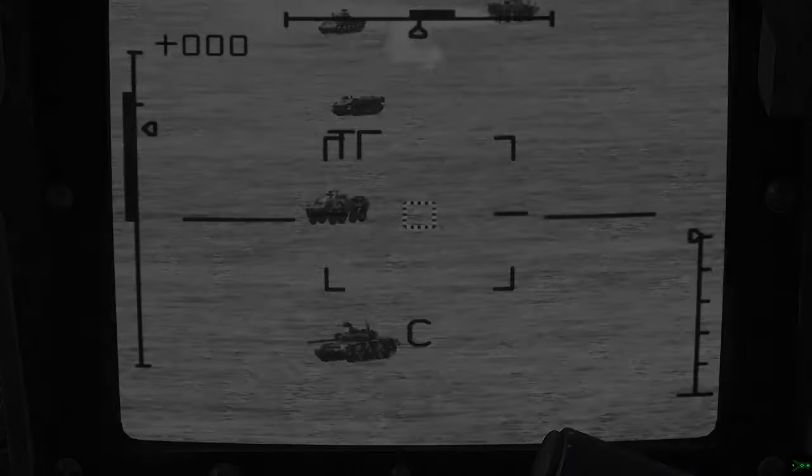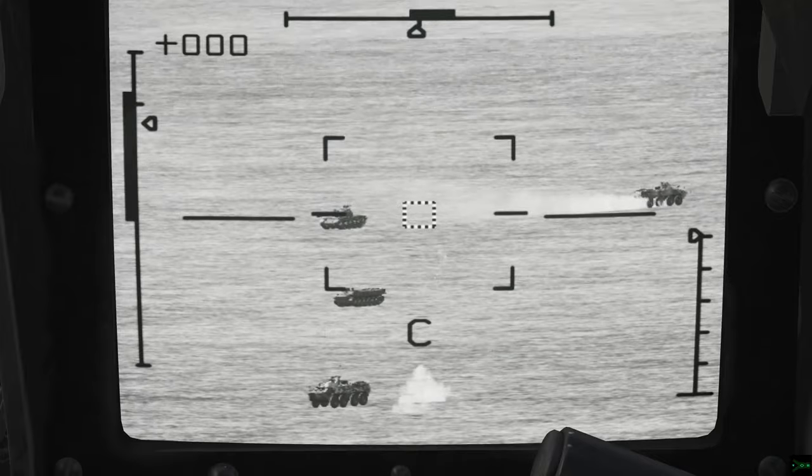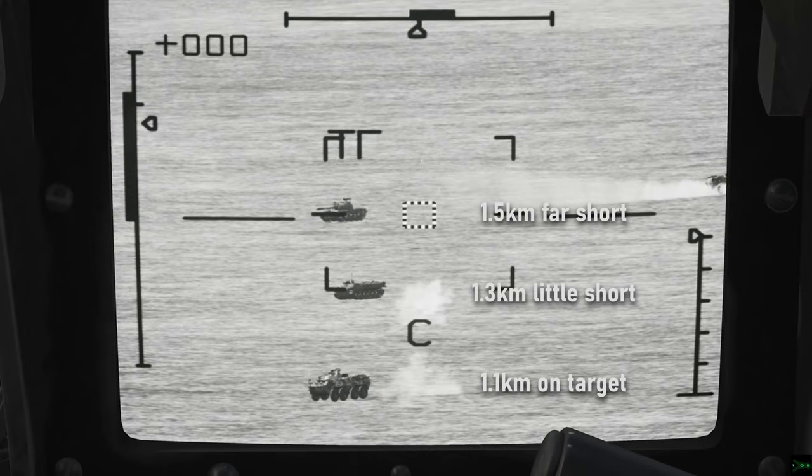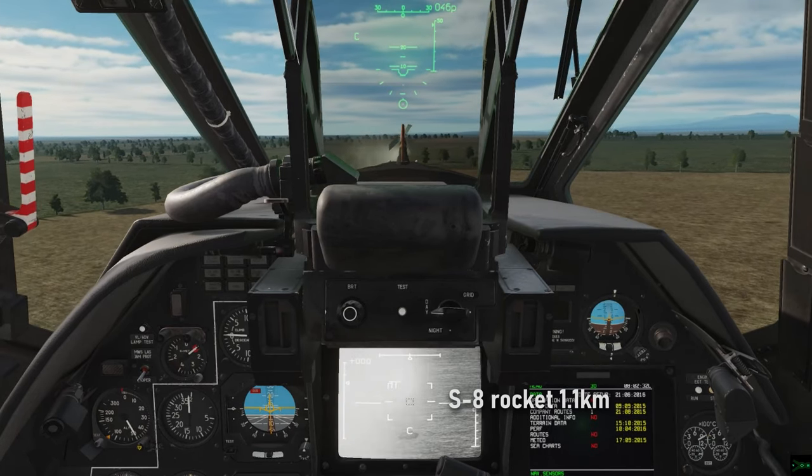First up is Ranging. Simply put, if you haven't ranged — so no number down here on your IT-23 screen — then all unguided weapon distances, including your cannon, are set to 1.1Ks.